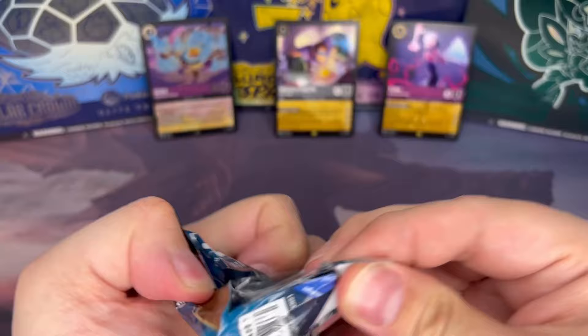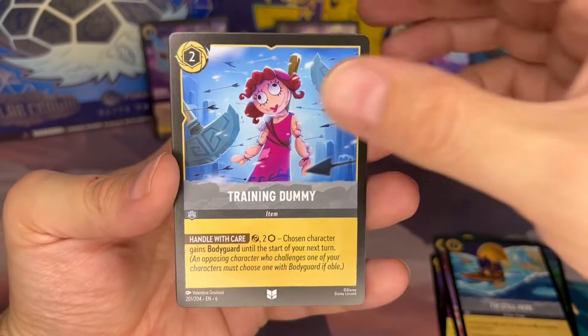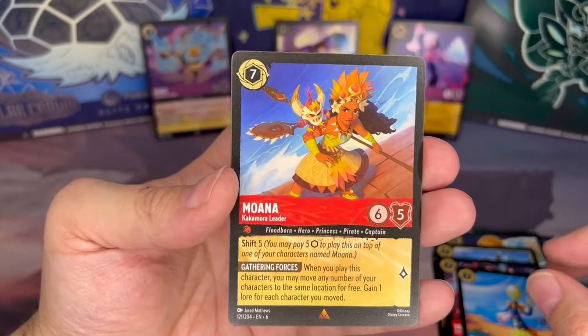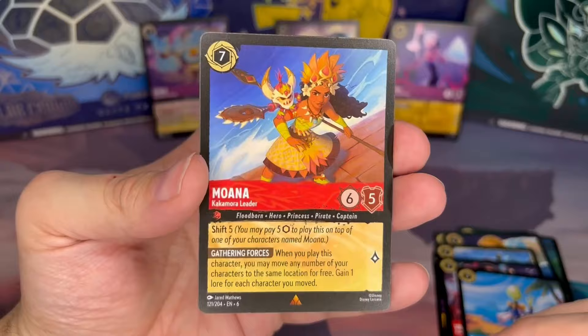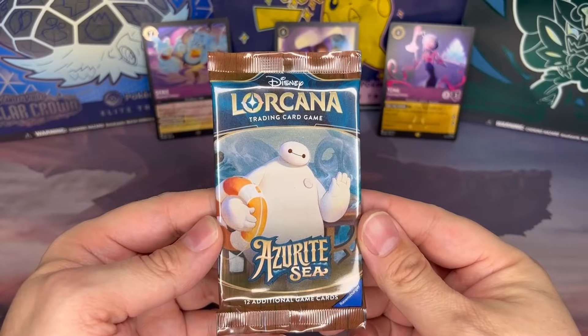Pack fourteen: Training Dummy — I don't think we've seen this one yet, kind of a creepy card. Vanilla B. Von Sweets — definitely have not gotten this one yet. Moana, let's go! Kakamora Eater — these are the coconut people. And our foil is a rare Nanny.